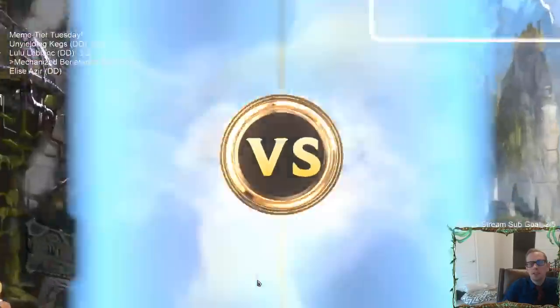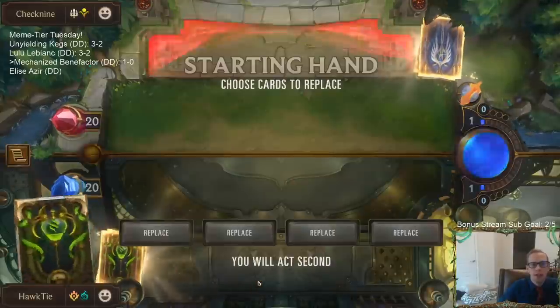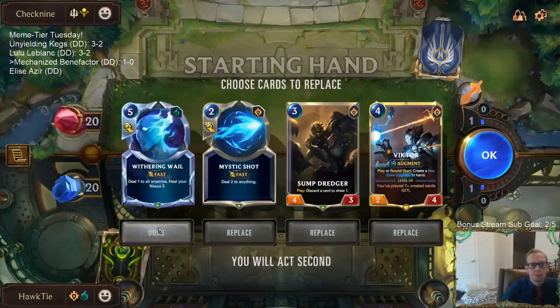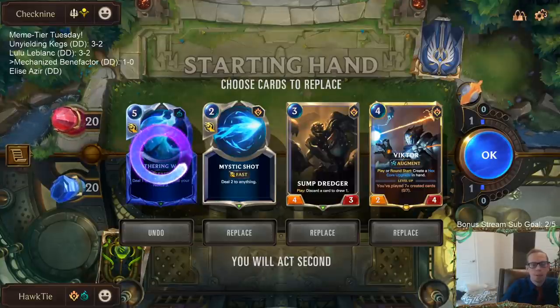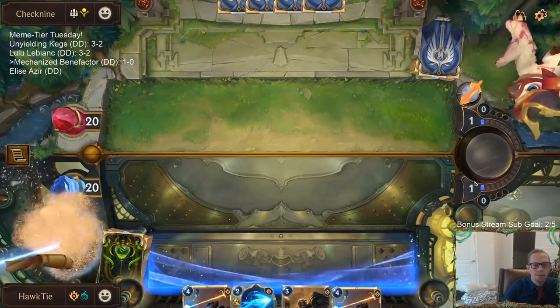Game two — Renekton Jarvan. Probably going to have a lot of vulnerable stuff because they want to give Jarvan Challenger. Definitely don't want Withering Whale in the opener, but the rest is fine. Not all Ballistic Bots, but could be fine.